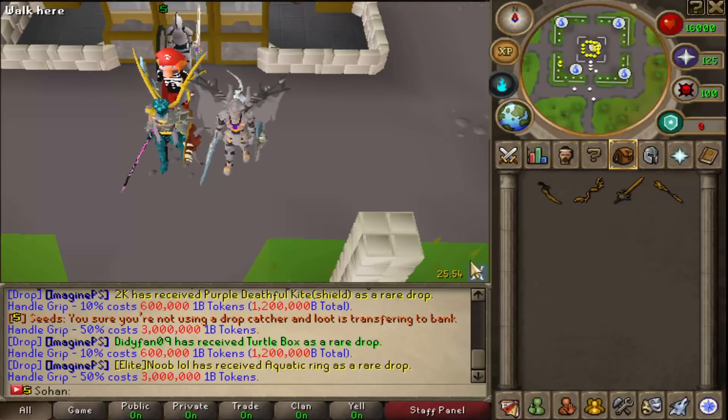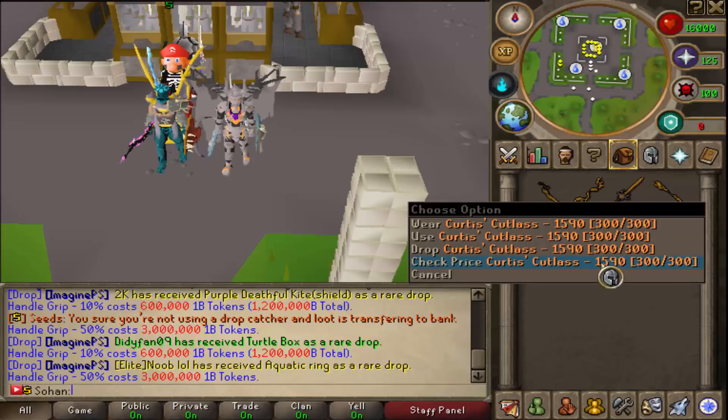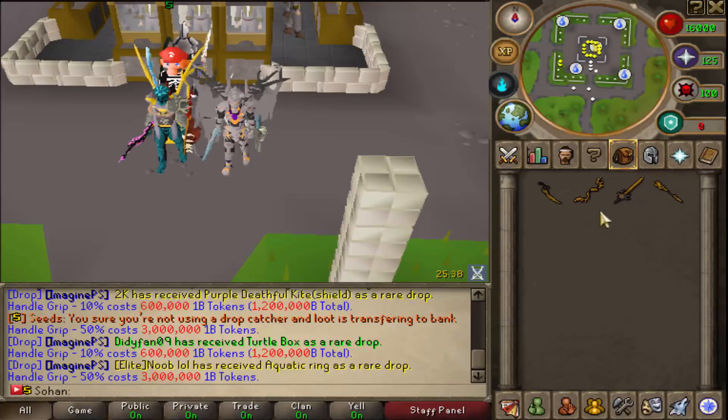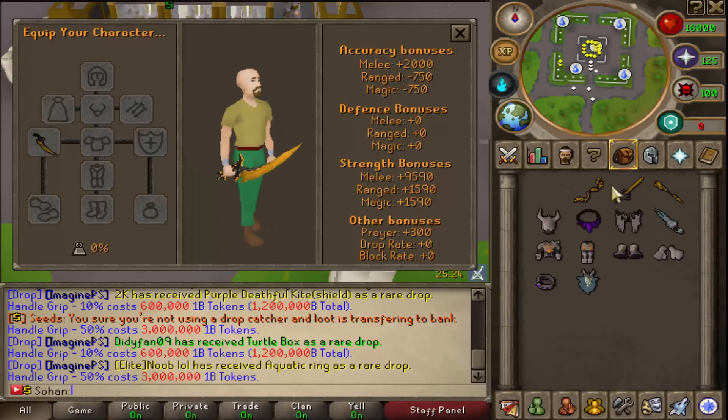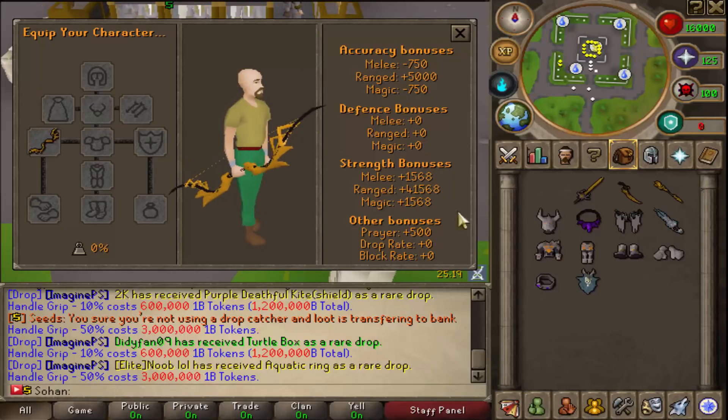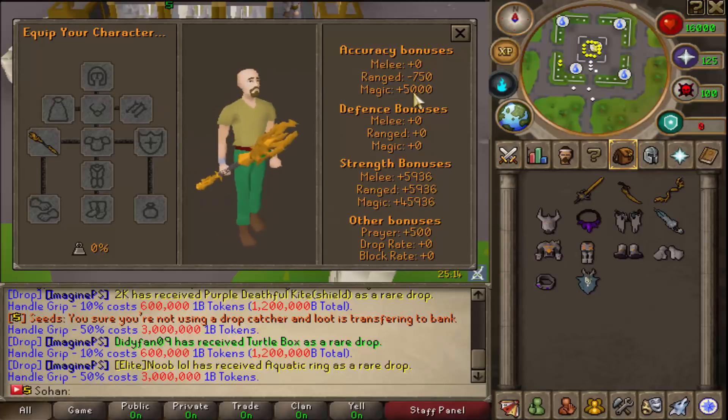Today we're going to be doing a different type of video — I'm basically going to be showing how to get the most overpowered weapons in-game on ImaginePS. As you can see in my inventory, we have them right here: the Cutlass, the Warbow, the Widowmaker, and the Spirit Binder. This is a one-handed melee weapon and it's pre-OP, but the two-handed version has an insane strength bonus. This one has a pretty good range bonus, and this one is really good for magic.